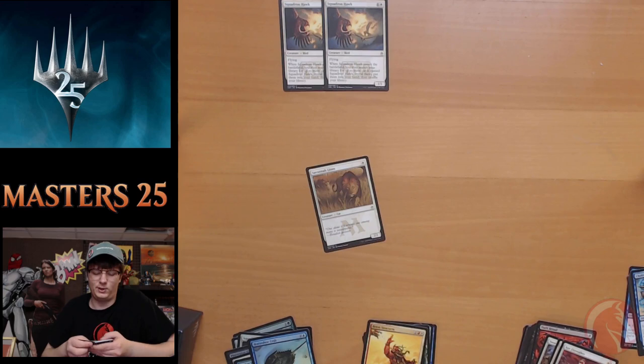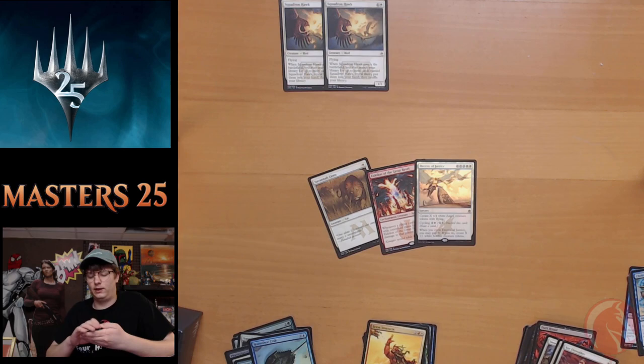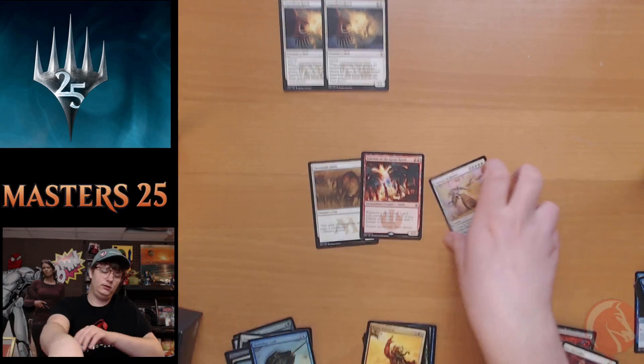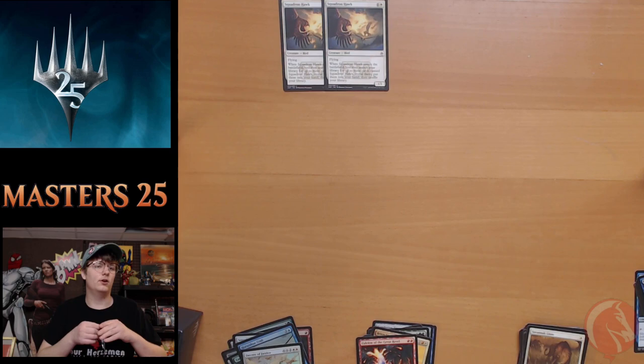Pack nine: another Act of Treason, another Savannah Lions — we've got a whole pride of them — another Thresher Lizard, Frenzy Goblin, Assembly Worker. Eidolon of the Great Revel from Journey into Nyx — a burn staple. It's about a six dollar card but it's a great playable right now, especially in Modern.